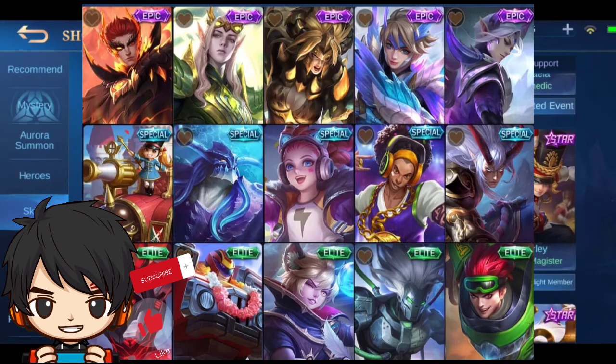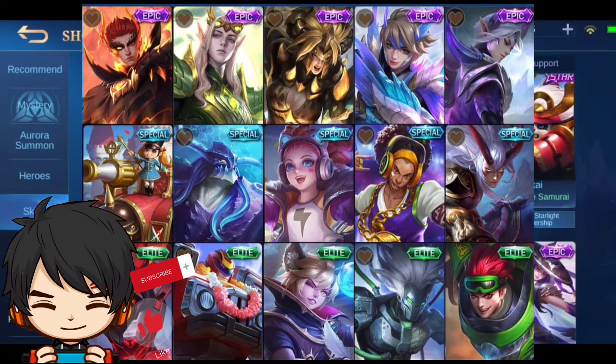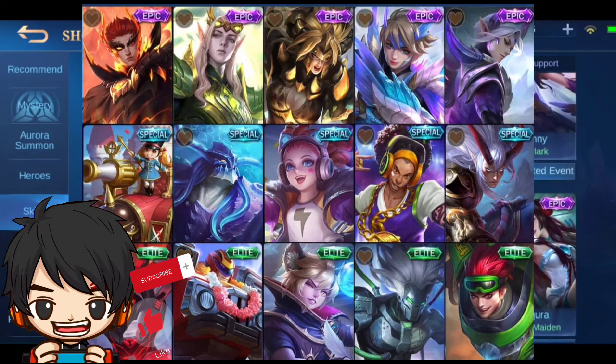As you can see, we have here an E5 epic skin — the Dragon Tamir. There is also a special skin, and lastly, the elite skin.